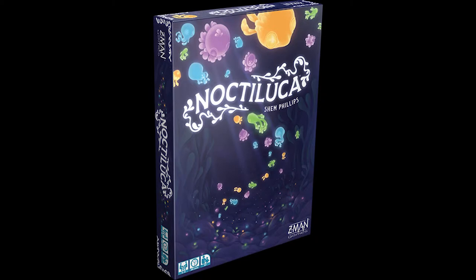Whatever noctiluca or dice you don't end up using, you give to your opponent. If they can use them, they put them in their jar; if not, it gets passed around the table until any leftovers go back in the box. Your pawn stays where you launched from, so the other person has to pick from the other 11 spots on the board to go diving.